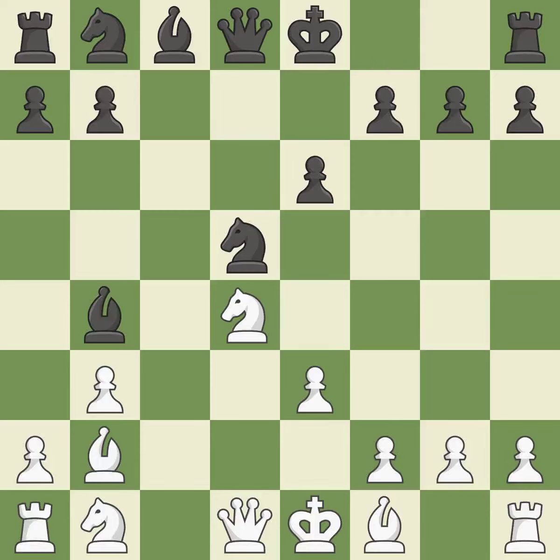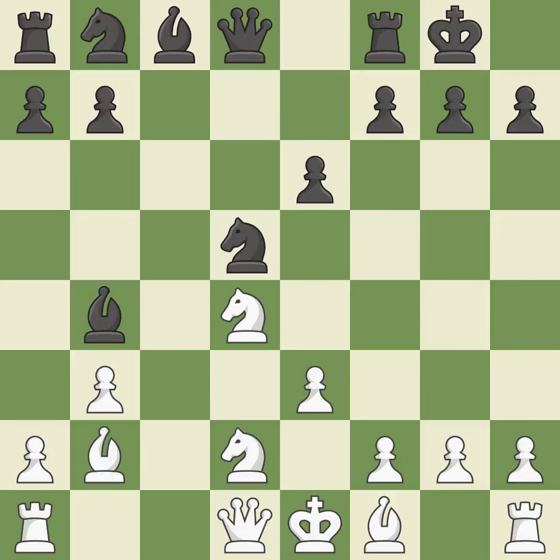This develops a bishop off its starting square, getting it into the action. This blocks the check from an opposing bishop — the only move that works. Castling gets the king to a safer square, out of the center of the board, while also developing a rook. Castling kingside tends to be safer because the king is further from the center.